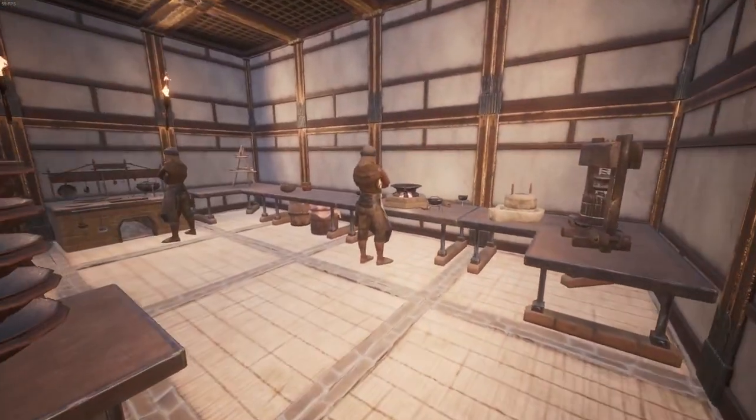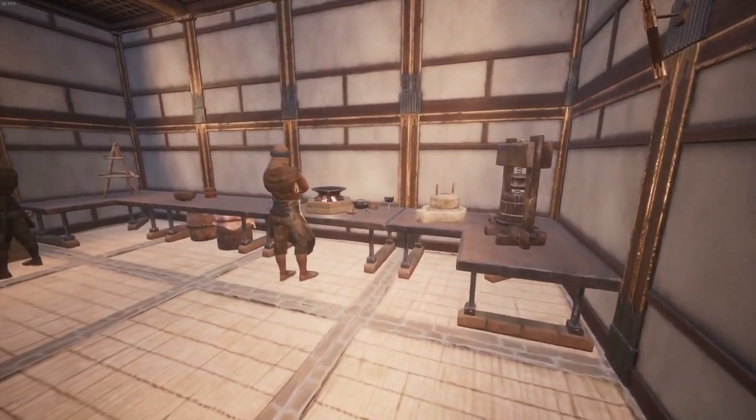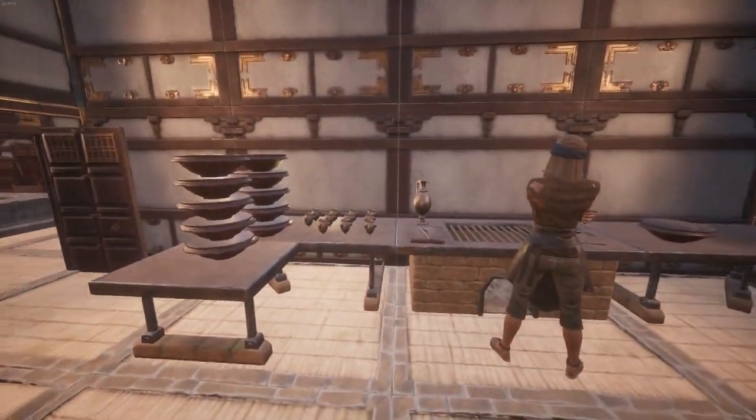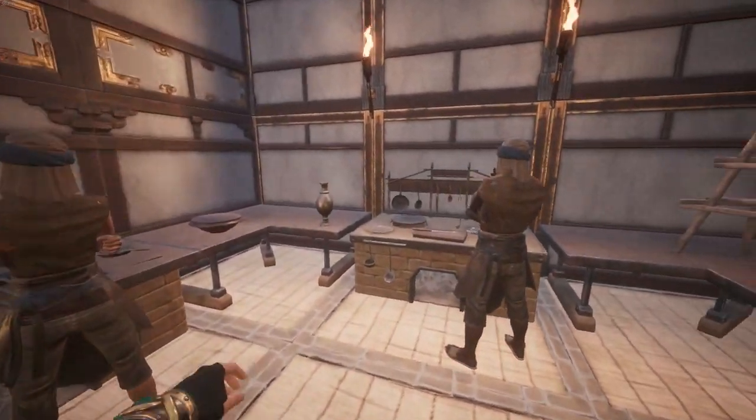The second room on the left is the kitchen. Again this room uses the Crafty Counters mod and is of course designed to serve the dining room, with a large amount of stations designed to be used by the various servants that will prepare food.